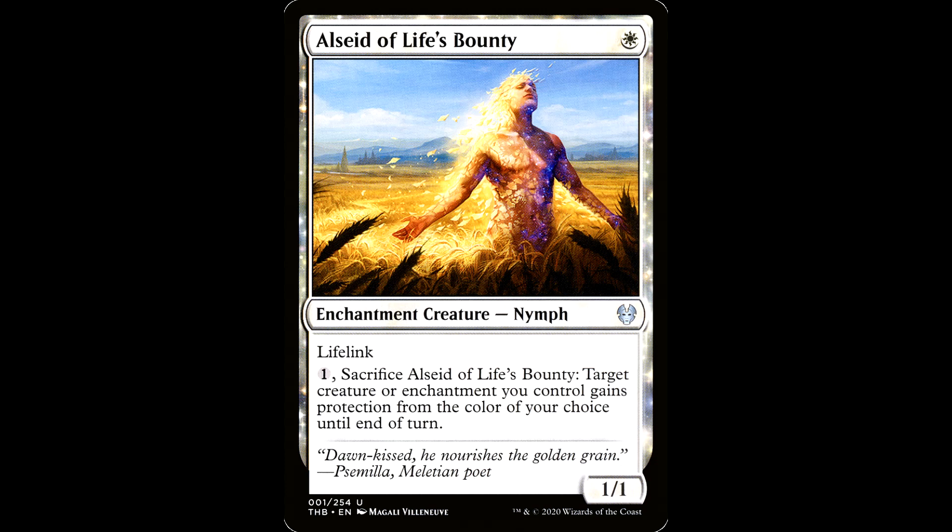You got Alseid of Life's Bounty, brother. One white mana for an enchantment creature, it's a nymph, it's a 1/1 with lifelink. Has one — sacrifice Alseid of Life's Bounty: target creature or enchantment you control gains protection from the color of your choice until end of turn. You gotta protect your commander from those pesky swords and paths. Get him back at the end of turn. That's pretty good.